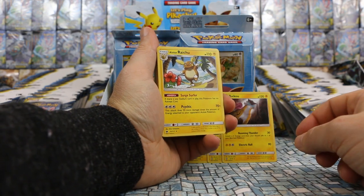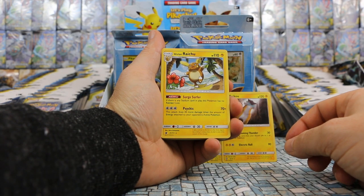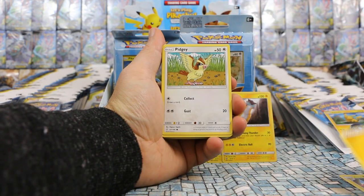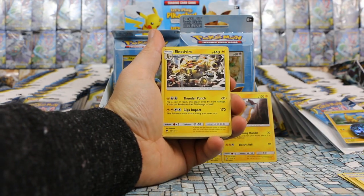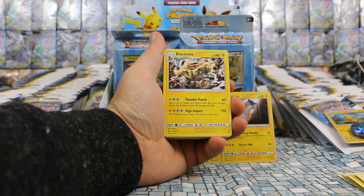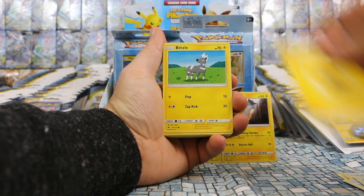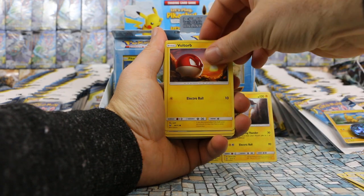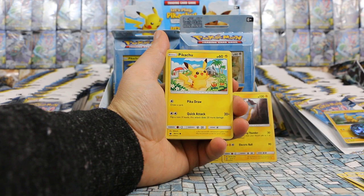Alolan Raichu — this actually is a non-hollow version; it was a hollow in Crimson Invasion, so this is exclusive to this deck for you completionists out there. Then we're going to get some Lightning Energy, a Pidgey, more Lightning, and another Pidgey. Electivire from Burning Shadows, a Great Ball from Shining Legends as well. Blitzel, a Pokemon Catcher, Voltorb, Professor Kukui, and a different Pikachu — this one is from Crimson Invasion.